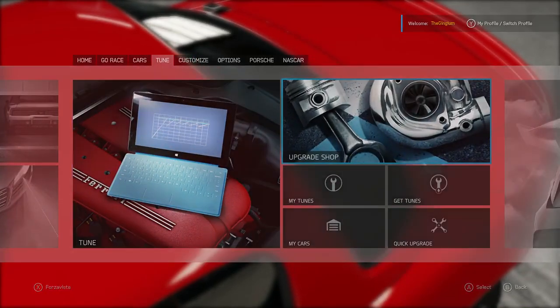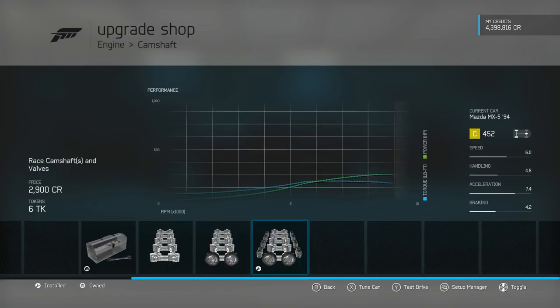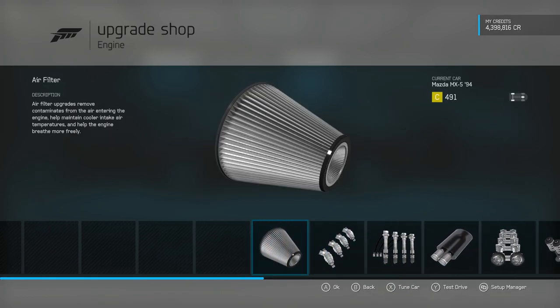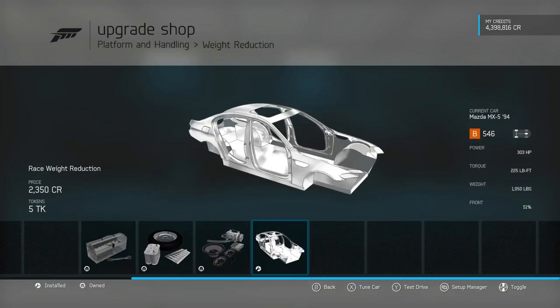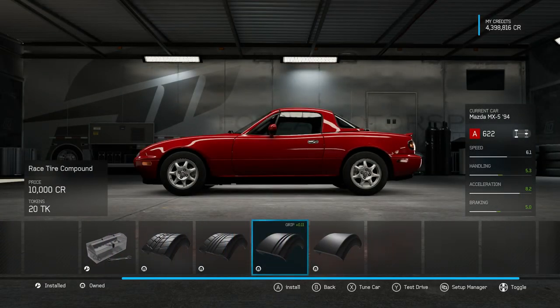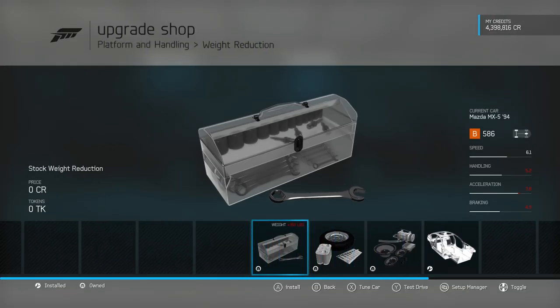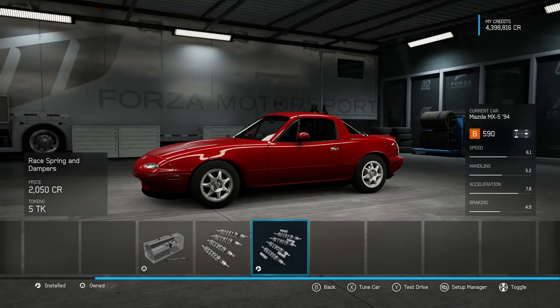All right, B class — let's do this. Race turbo, camshaft, exhaust — I'm already making 285, which is a lot for a Miata. Intake. Now I'm gonna make this light car even lighter. Then I need race tires, that's very important. Oh, I'm in A class. I'm gonna undo some weight — weight reduction there we go, lower it because it's low-life stance station.